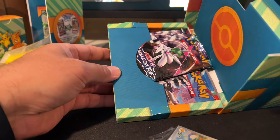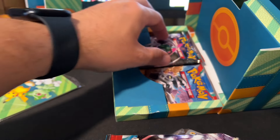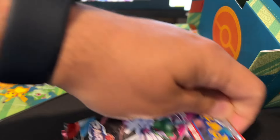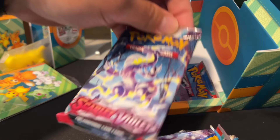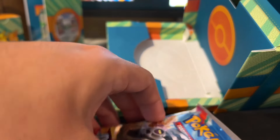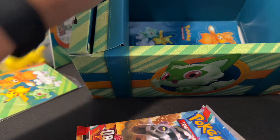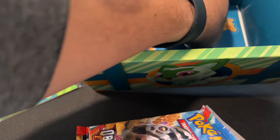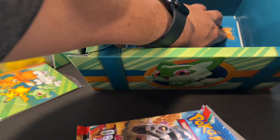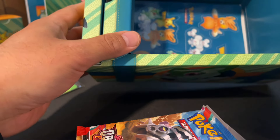Actually, I'm totally wrong — they're not Paldian Fates, but they are a variety. Maybe there's some Paldian Fates. I see Paradox Rift, I see Scarlet and Violet Base, I see Obsidian Flames, and one Paldea Evolved. So what am I looking at? Paldian Fates is different than Paldea Evolved. I don't know what is going on. I'm trying to get these dang stickers out here at the bottom, but I'm not going to be able to.